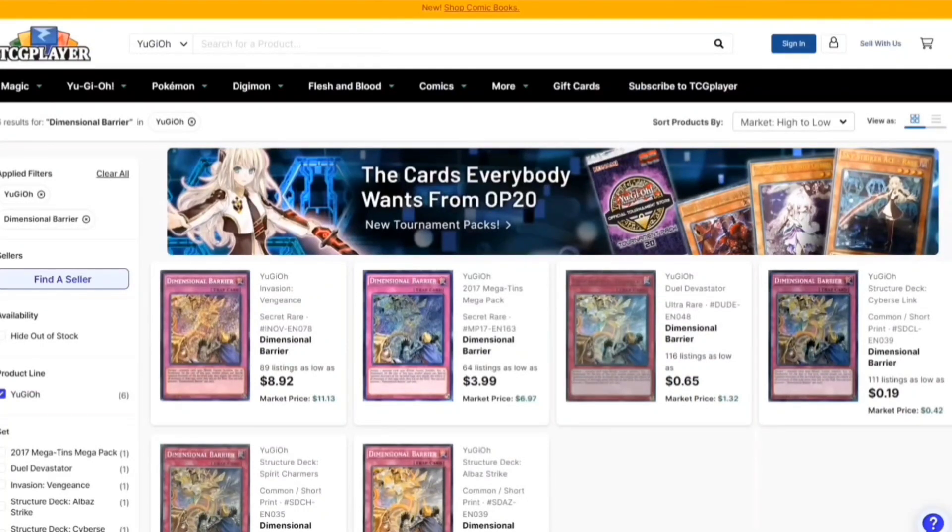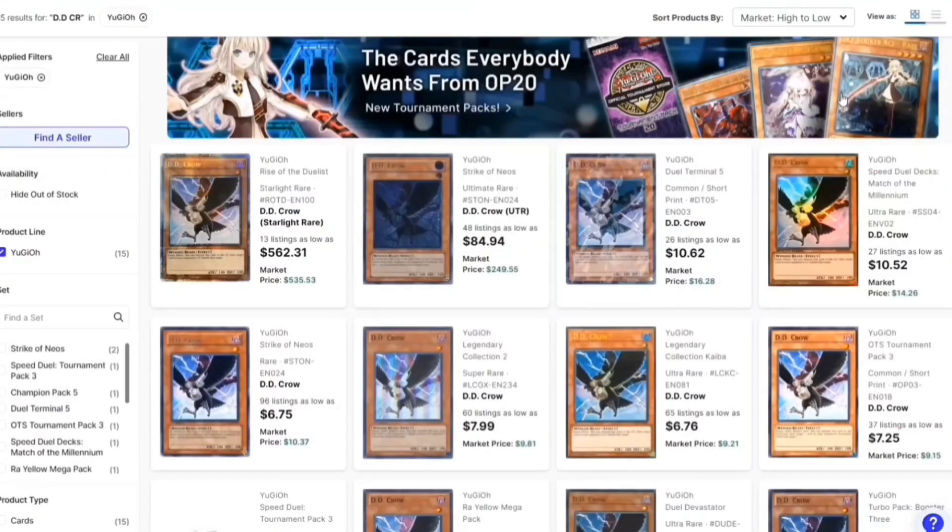We also have Dimensional Barrier, which says no to their fusion effects. It does hurt them a little bit, and you kind of want to hit them from different angles. It's a really good card to stop that for the turn.